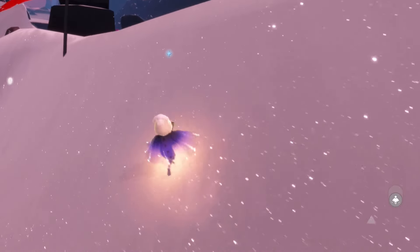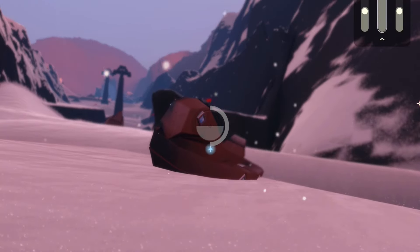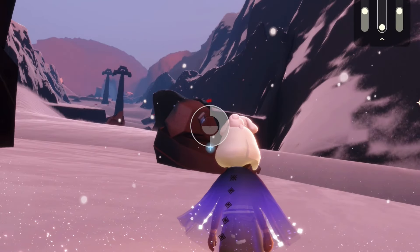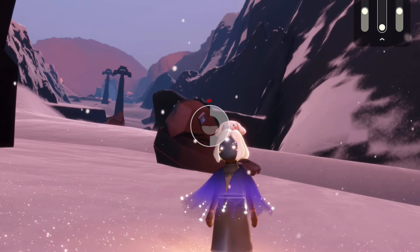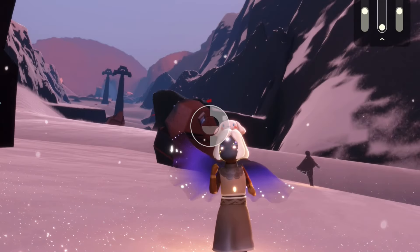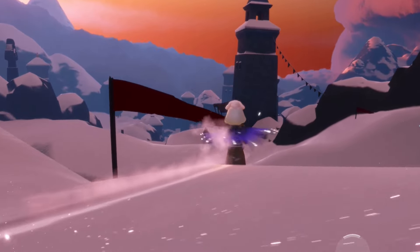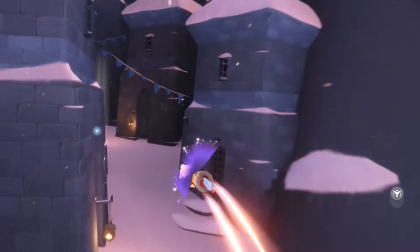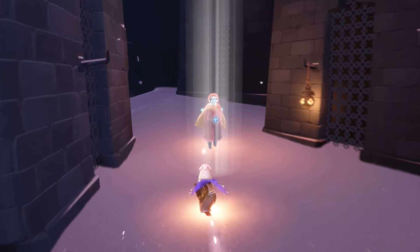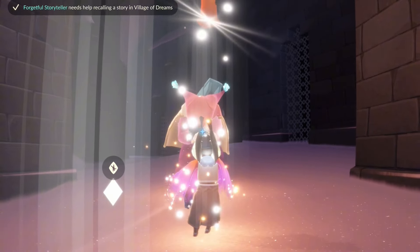I like to do this in tripod mode — I believe you can also do it in selfie mode with the camera, just point it right at the gondola. I also like to make sure that it's not blurry. You want to get close enough that you see the little circle go around the reticle and get that flash — I believe that means everything is centered in frame. So long as you have your sky kid and the gondola you should be good. Then we have to head all the way back to the forgetful storyteller, hand in the camera, and the quest is complete.